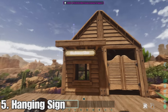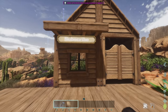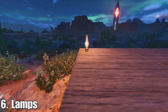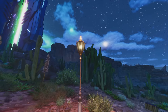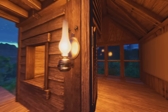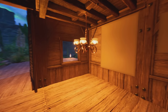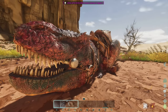At number five we have hanging signs. You can place these above or under things and type little messages on them and change the size of the text. At number six we have the lamps — there's the big lamp and the one you can place on the ground. They're like street lamps you can place around, and then we have wall lamps. You just build the lamp and choose which one you want. And then my personal favorite, the chandelier that you can place on the ceiling — really cool and nothing like we've ever had before.